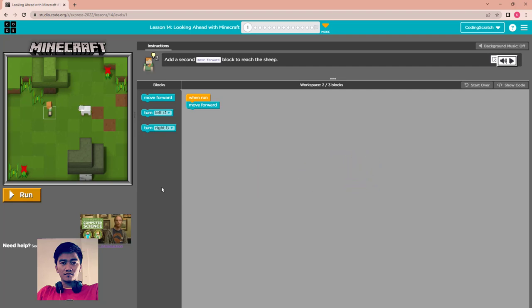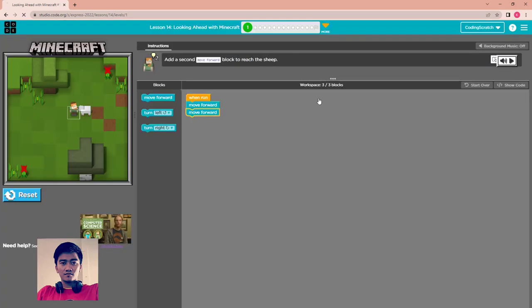For the first puzzle: add a second move forward block to rig the ship. The ship is here — you just move, you need one more block: move forward. Run it. That's fine. Continue.